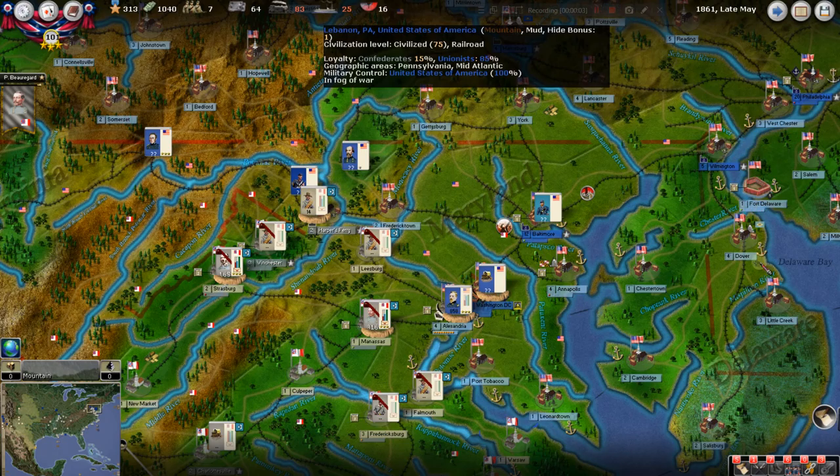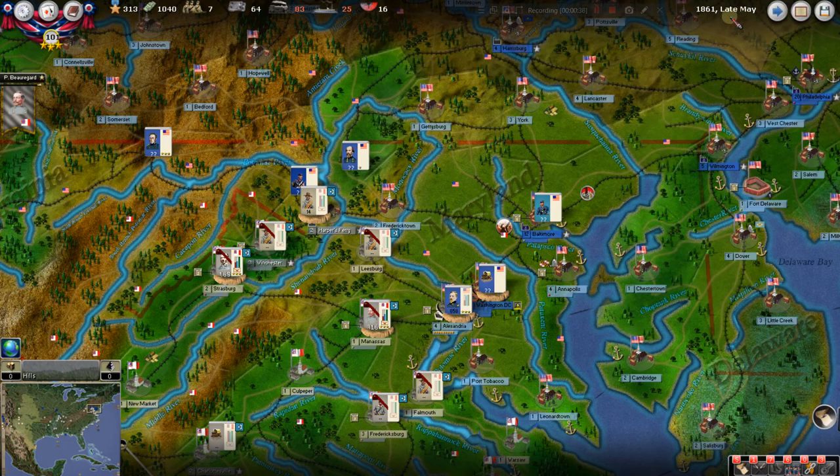Hello everyone and welcome back to Strategy Gaming Dojo where we find, learn, and play the great strategy games. We are currently playing Civil War 2 by AGEOD — someone put it in the comments that stands in French for acronym; AGEOD is actually an acronym for Advanced Gaming something or another. What is important is the war on the eastern front. We're in late May of 1861 and we've put in all our orders for this turn.